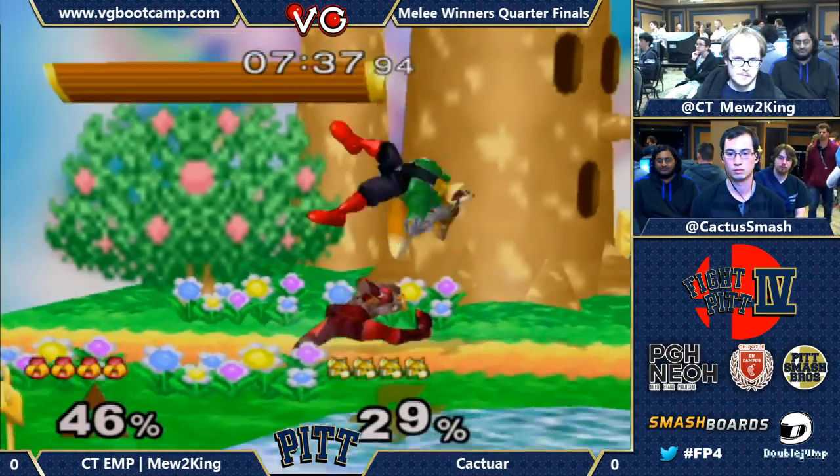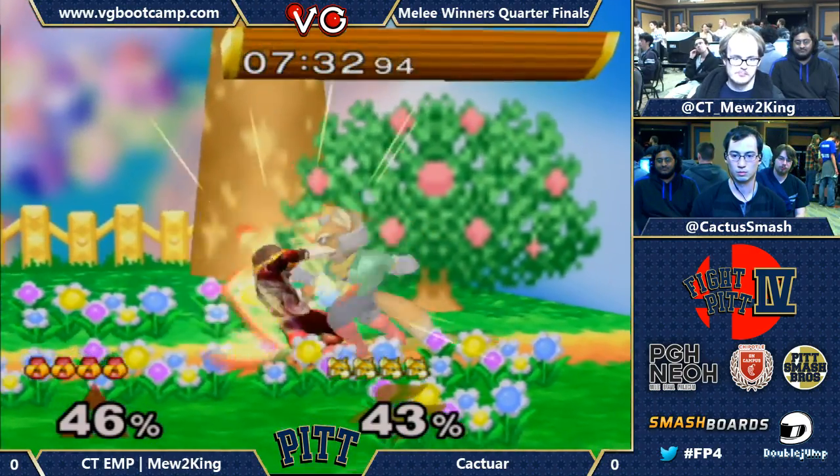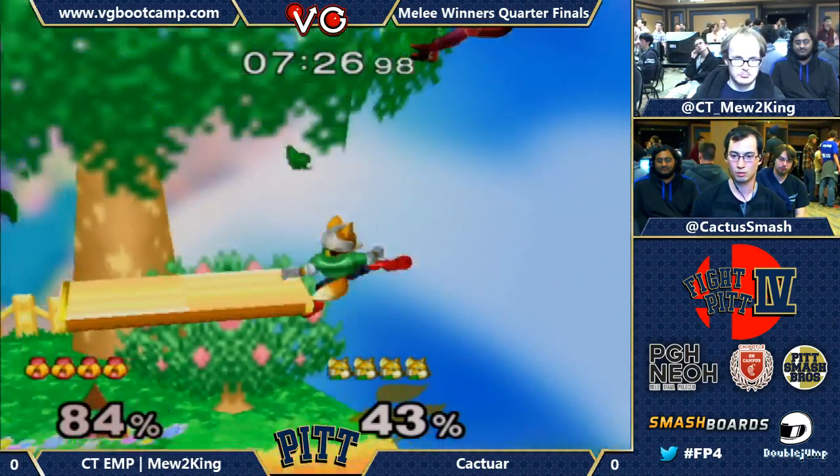Double step dodge, gets the shine — he gets grabbed instead. Is Mew2King going to drop this tech chase? I expected that to go farther, to be honest. Caktar with that really nice drill shine.